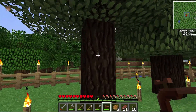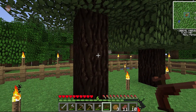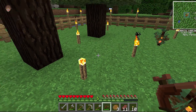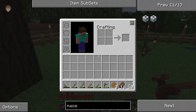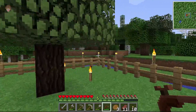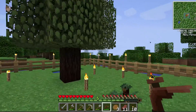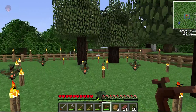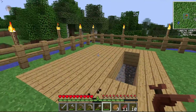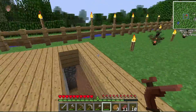There's a little dot that should turn a different color, and then you just use this tree tap and that will give you a sticky resin. You cook that down in a furnace to give you some rubber, and with the rubber you make cable stuff - electricity stuff. That's what I want to do today. But first I want to give you guys a quick tour.